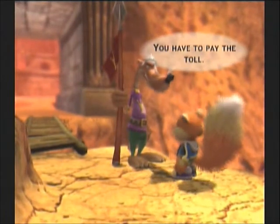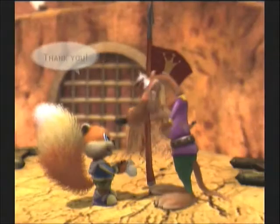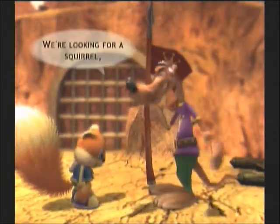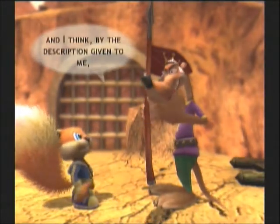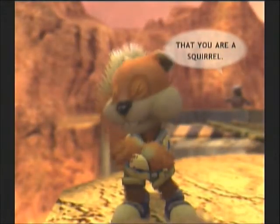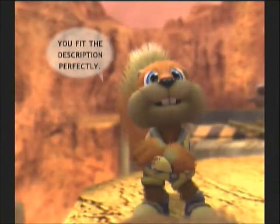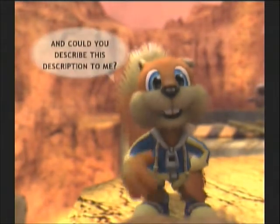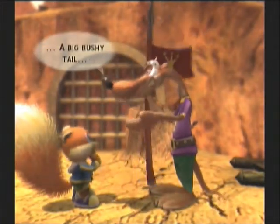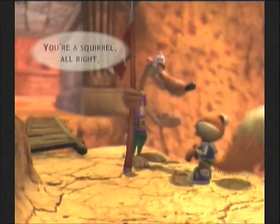They do have the screaming shits over there in case you couldn't tell. The toll cutscene plays: 'You'll have to pay the toll of a thousand dollars.' They accuse Conker — 'Yes you are, you fit the description perfectly.' Conker asks them to describe the description: 'Short. Red fur. A big bushy tail. And a twitchy nose. You're a squirrel alright. And you're coming with me.'